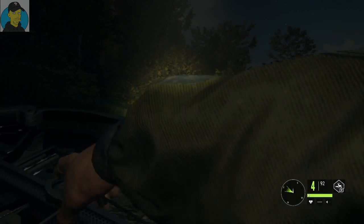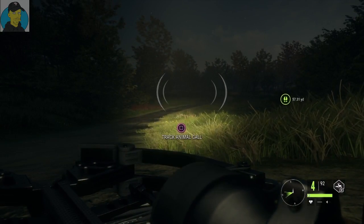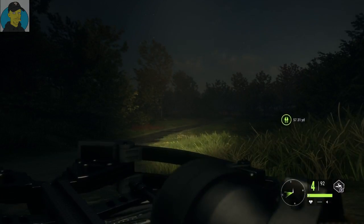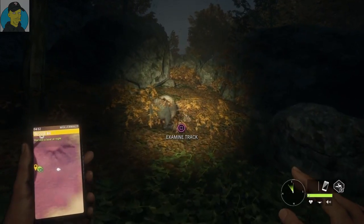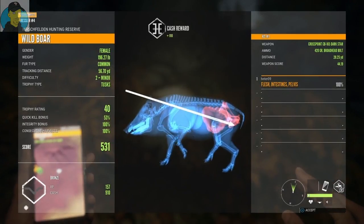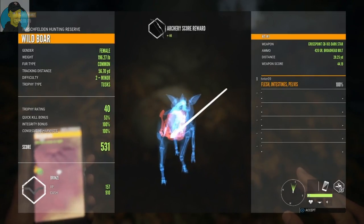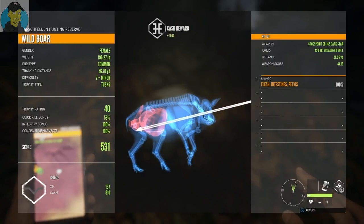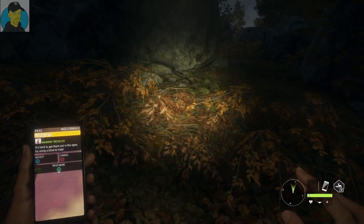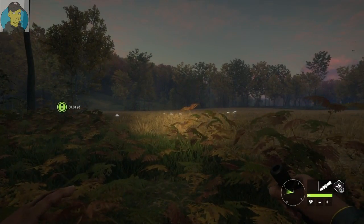We hit her and she's running a little bit — must not have made a real good clean shot. All right, let's go ahead and track her down. There she is — a small wild boar. Trophy rating 40. You can see the quick kill bonus is low, little bronze. We got it in the back end. I am doing missions as well while doing this, but that's all right. So we got our small little boar out of the way.